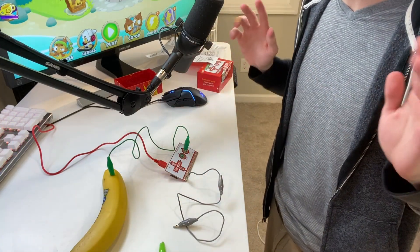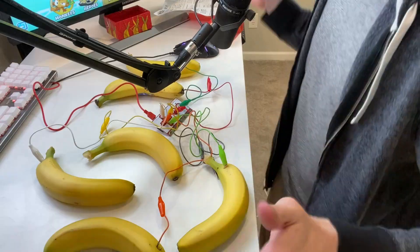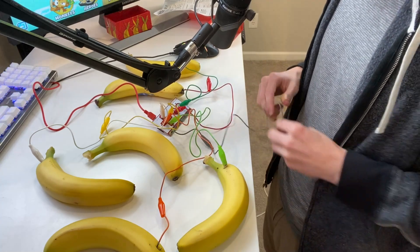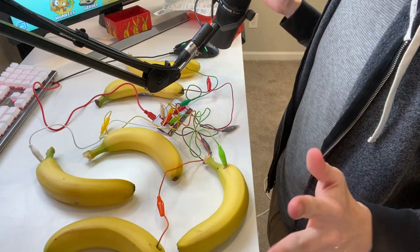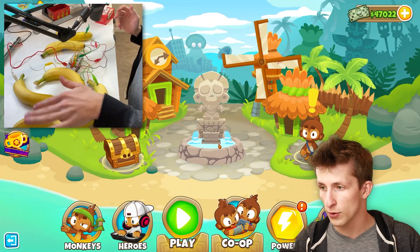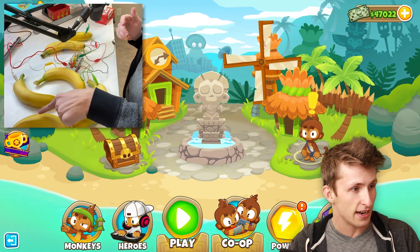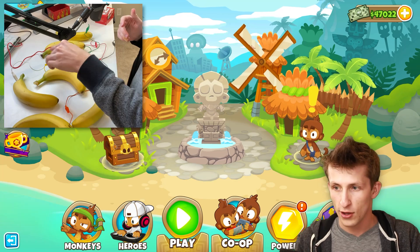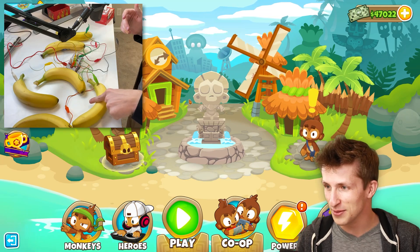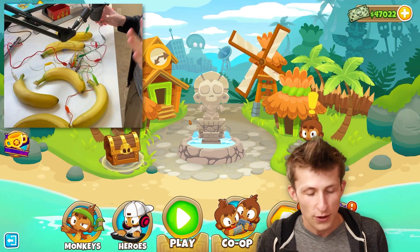Pretty easy. Now that I've showed you how the first banana is set up, it's time for me to set up all the other bananas. So this will be my left and right mouse button. I got all of my bananas connected and now we need to set them up so all the keybinds are right. When I push the bananas they should correspond with moving the mouse — left banana moves left, right moves right, up moves up, down moves down, then left click and right click.